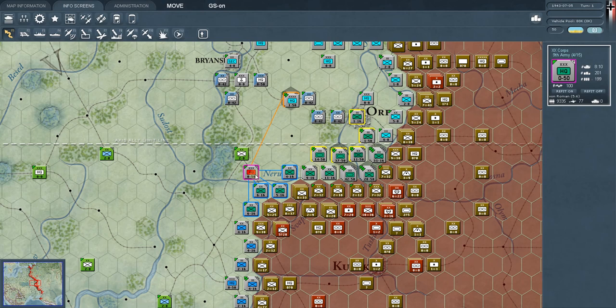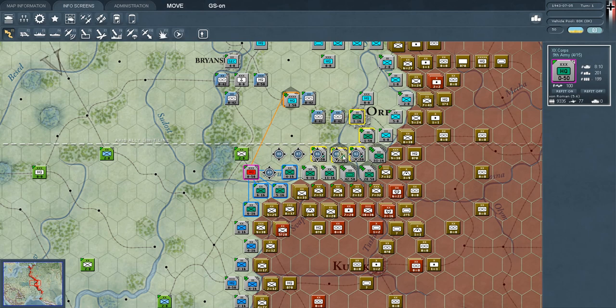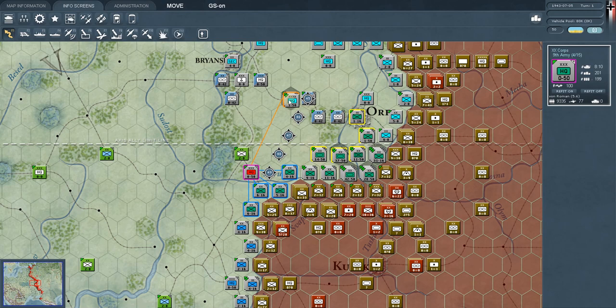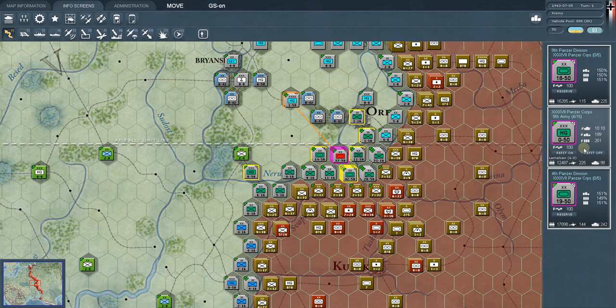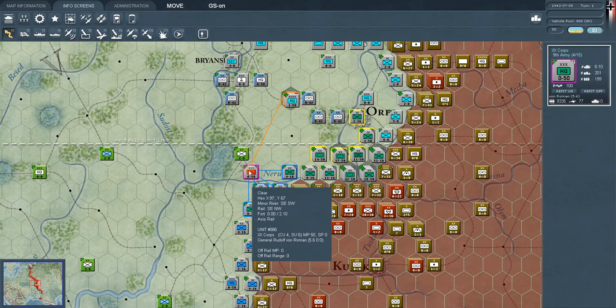I am down here by Kursk, and you can see we have a headquarters unit selected. Remember, it's Shift-Z to get these lines here — the orange line going to its direct headquarters, and the blue lines going to the units it commands. The yellow units are headquarters on the same level as this headquarters. This is a corps headquarters, as the three X's give it away, and all of those yellow markings are just corps headquarters on the same level.